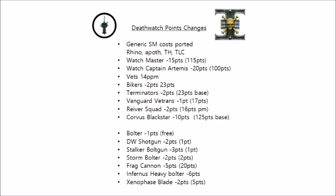Other things have gone down, such as the rhino, the apothecary, and the twin-linked lascannon. Basically, if it had its points cut in the new Space Marine Codex, then it's had its points cut here too. I think the biggest changes are to storm bolters and bolters, but we'll go through those later.